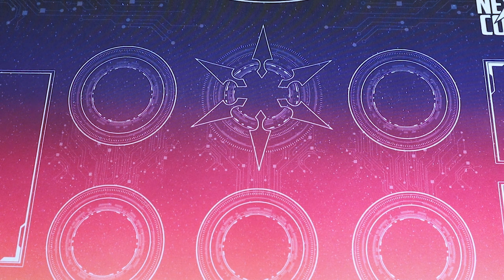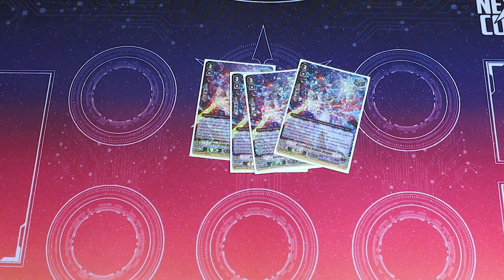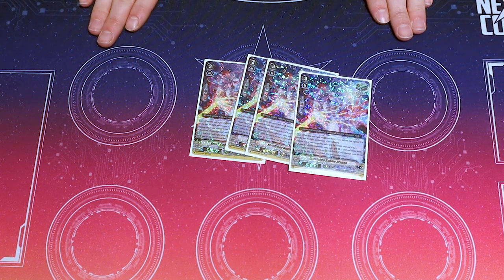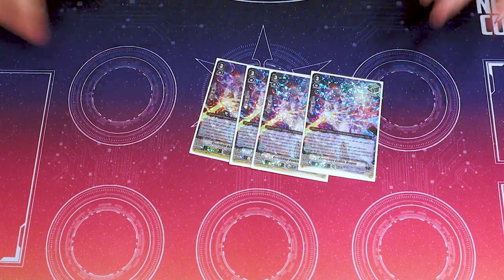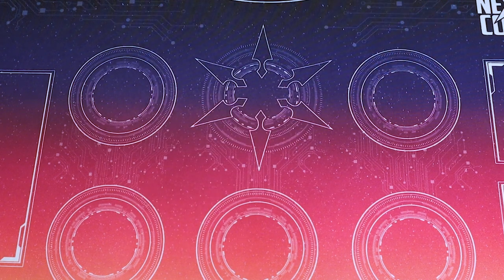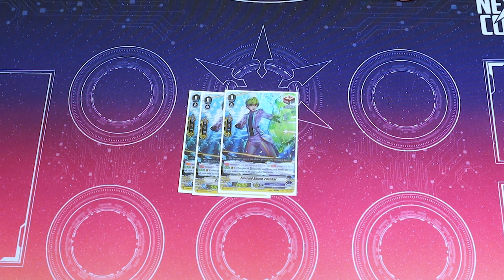I run four copies of Escucheo Bubble Dragon — this is your heal guardian. Guard with it when you haven't ridden this turn; your Vanguard gets 10k for the target, or one of your opponent's units gets minus two crit. I run three copies of Emerald Shield Pascal — your draw PG, because draw PGs are good. In D format you only run three because you have the other Elementaria Sanctitude.